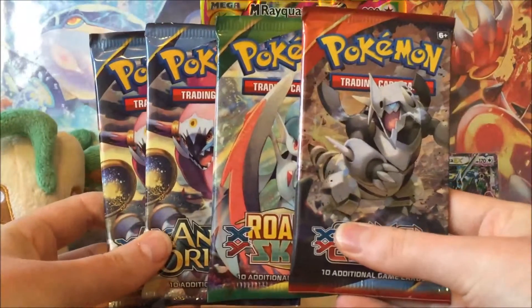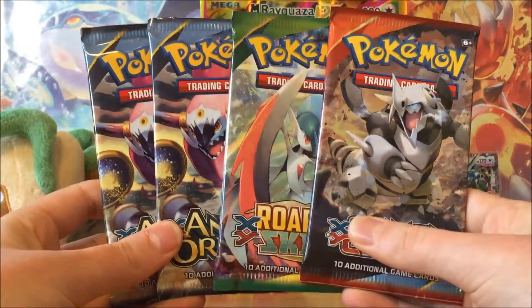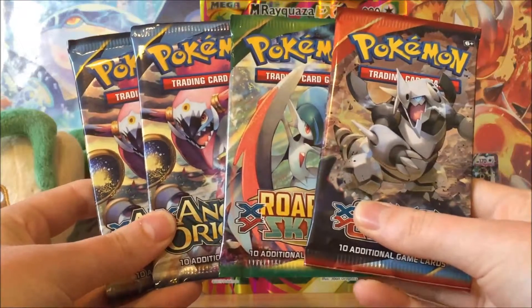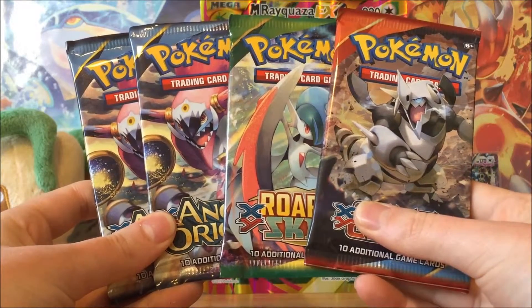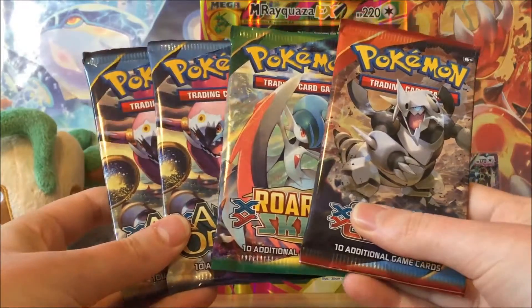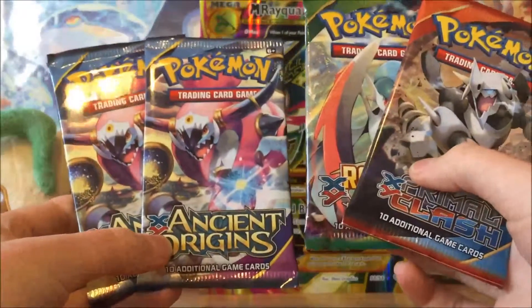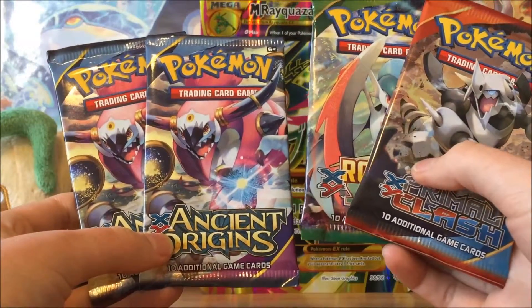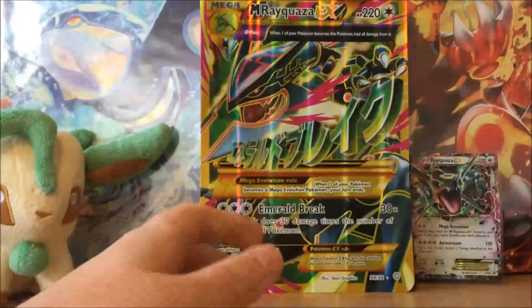We have four booster packs to open. I'll start with Primal Clash, then Roaring Skies, and finish with the two Ancient Origins packs. From Primal Clash I'm hoping for the full art Gardevoir EX, from Roaring Skies the Latios EX full art, and from Ancient Origins the Lugia EX full art — probably not going to happen, but even one of those would be awesome.